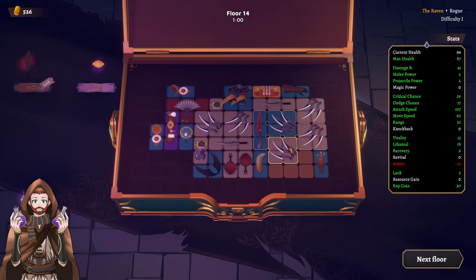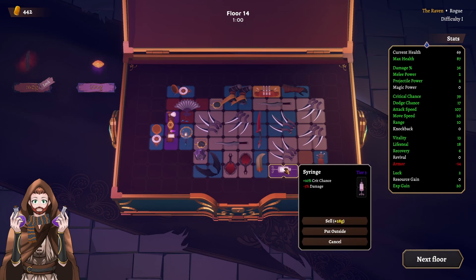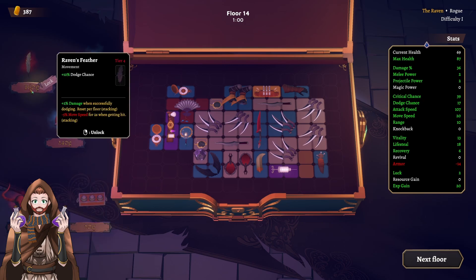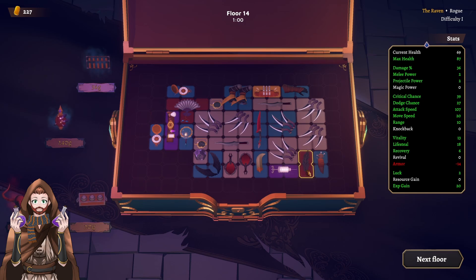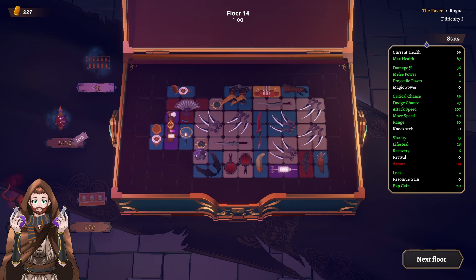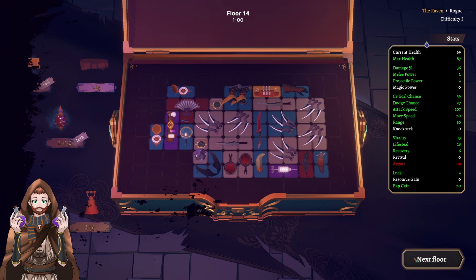We got some range increase but there will also be an elite to mess with. Here's the syringe — more crit. Dodge chance — let's risk the dodge chance. Definitely need the item price minus. And I think this should be the lifesteal glove. Let's lock it. Next floor. Now we are getting to the nasty place. I do have high hopes that we can have better progression with the raven than we had with the knight last time.